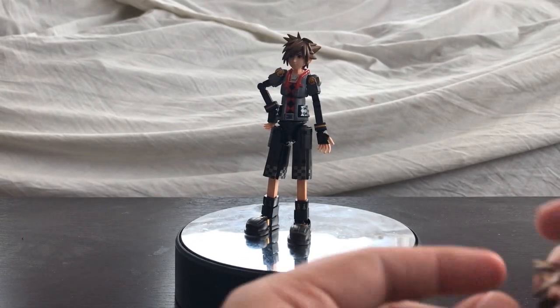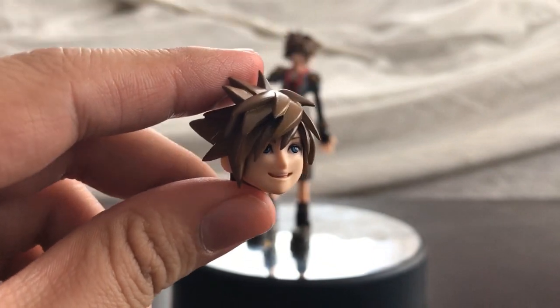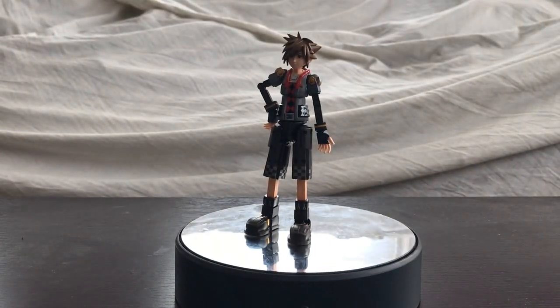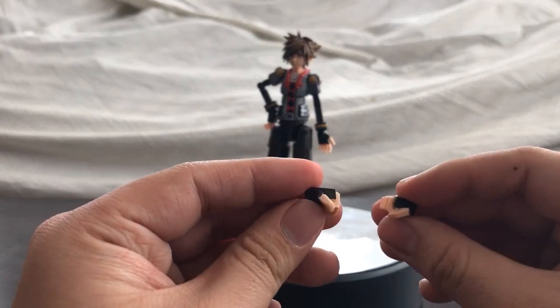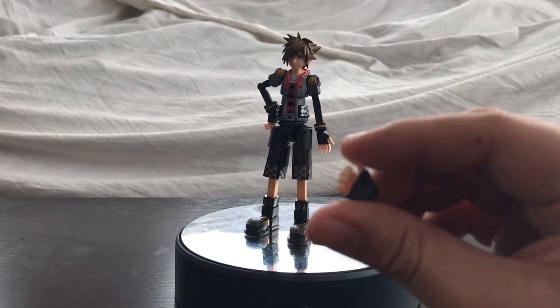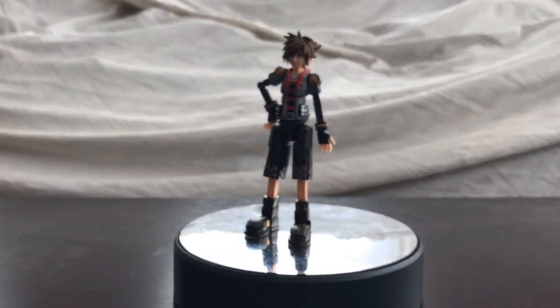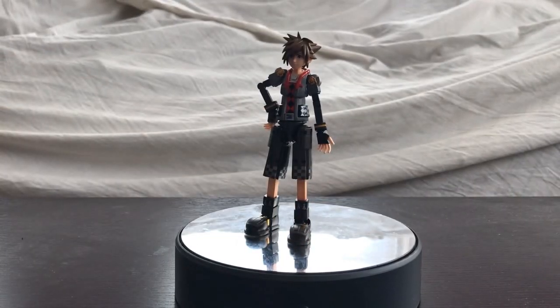The keychain token is the Little Green Man alien, which is a nice touch. Next, Sora comes with a happy smiley face that looks really creepy when detached from the body. He also comes with two close-fisted punch hands and one hand specifically for holding the keyblade, since you only need one hand for that.